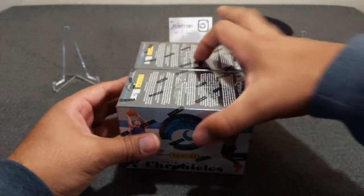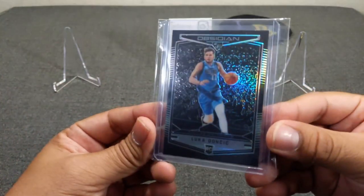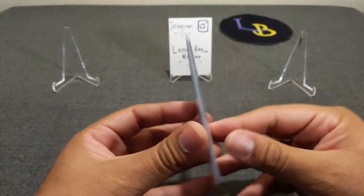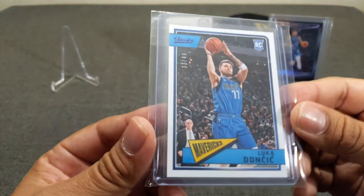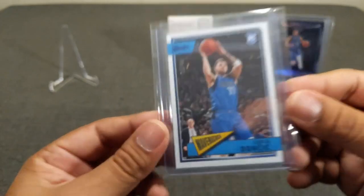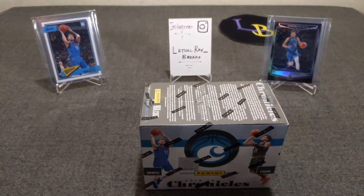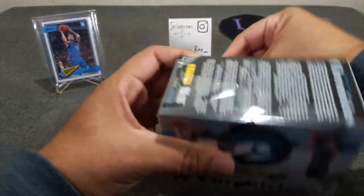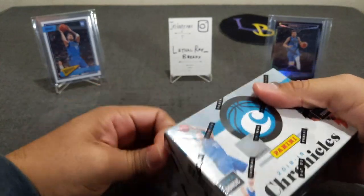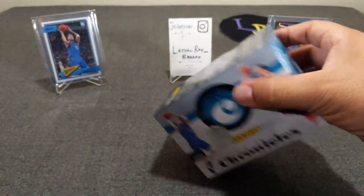So before we rip these open, here are the Guest Breakers. This Obsidian Luka Doncic that I hit from a Blaster — that's one. And the other, a Classics Luka Doncic numbered to 249. Not expecting one of those bangers, but you never know with Chronicles. Things are fun. There are so many rookies and this class has just been pretty amazing — a lot of players who've really grown in one year. Let's see what we can get out of here.